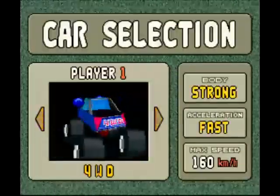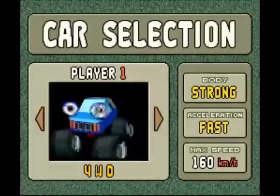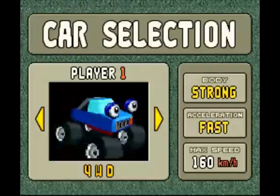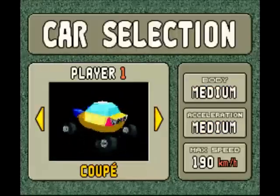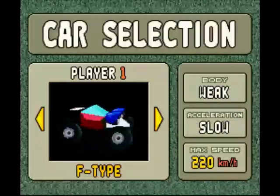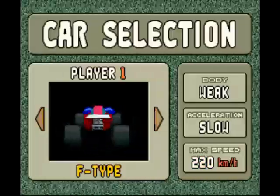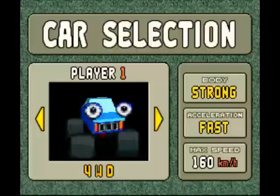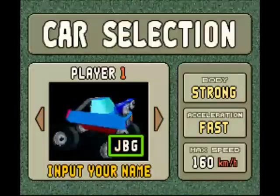We can choose our vehicle. We can have a truck — body is strong, acceleration is fast, it can go 160 kilometres an hour. Oh, we're in European. We have the coupe — medium body strength, medium acceleration, but it can go 190 kilometres an hour. Or we can have this car, the F type — body is weak, acceleration is slow, but it can go 220 kilometres an hour.